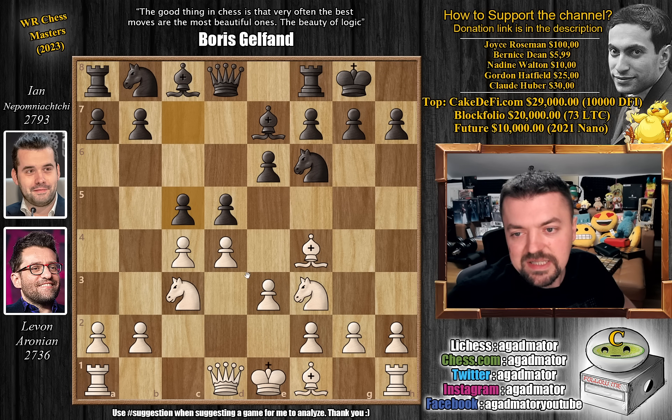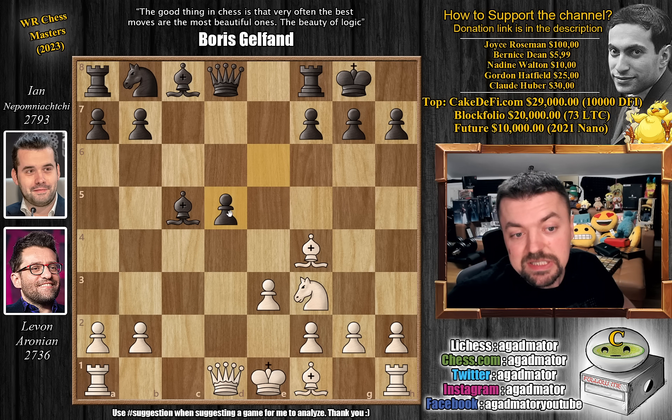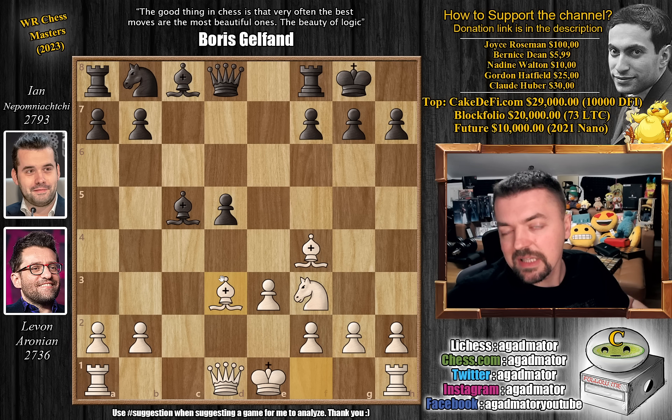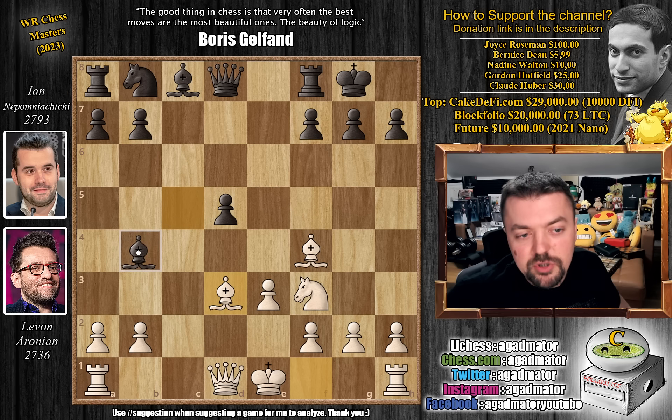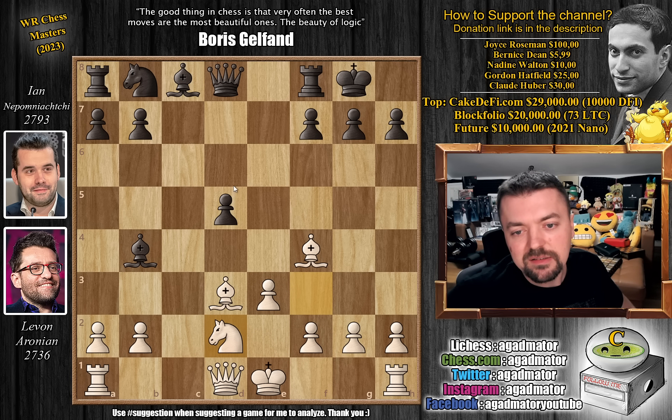Challenging the white center, we have d captures on c5, bishop captures, and c captures on d5. We have knight captures, knight captures, e captures, and bishop to d3. So the main line of the Harvitz attack — nothing new here, both of them know this very well. We have bishop to b4 check by Nepo, and now knight to d2. King to f1 and king to e2 are also playable moves here, but Levon prefers knight to d2.